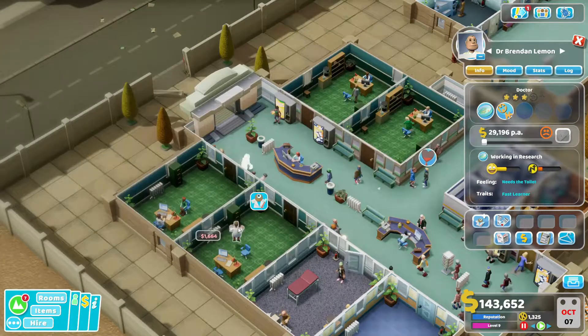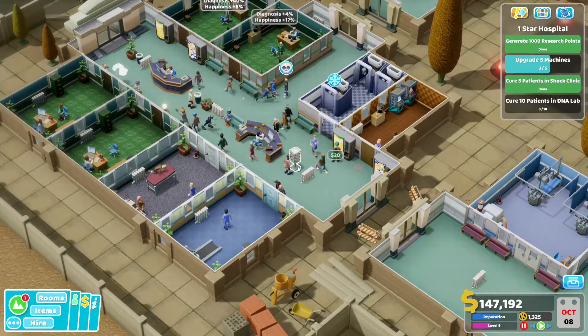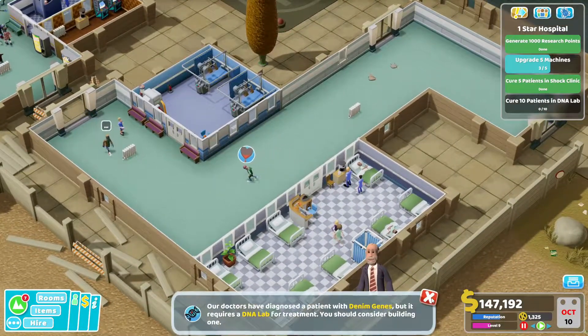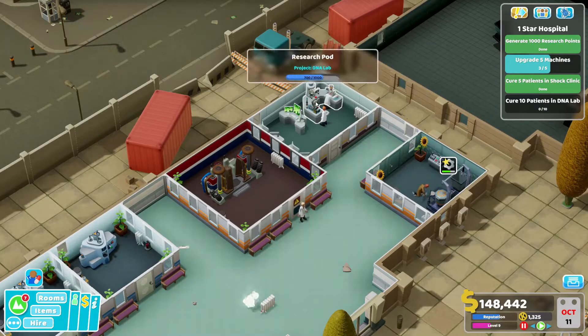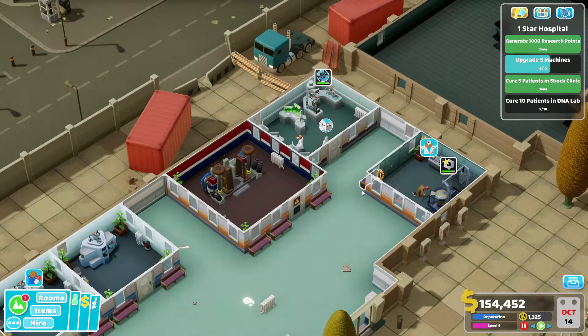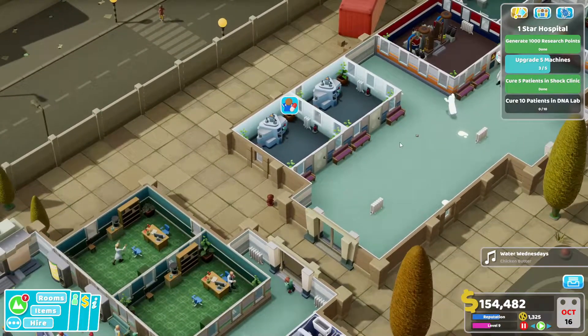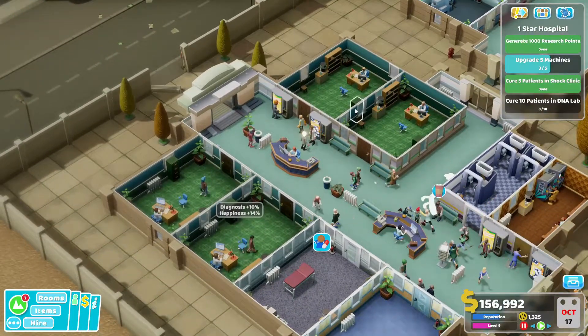I do believe we have more doctors with the research trait. If we pick one up and put them in there, and get another doctor in as well, research goes twice as fast — that's basically the case with two researchers instead of one. We're almost three quarters done with the research, so just a bit more and then we'll be able to build the DNA lab. Maintenance announcement — at least these four are doing their job now.